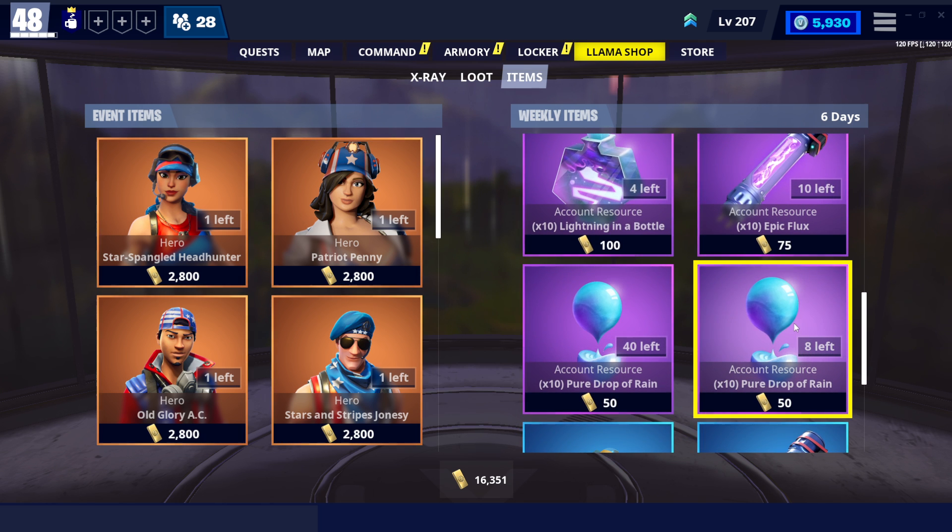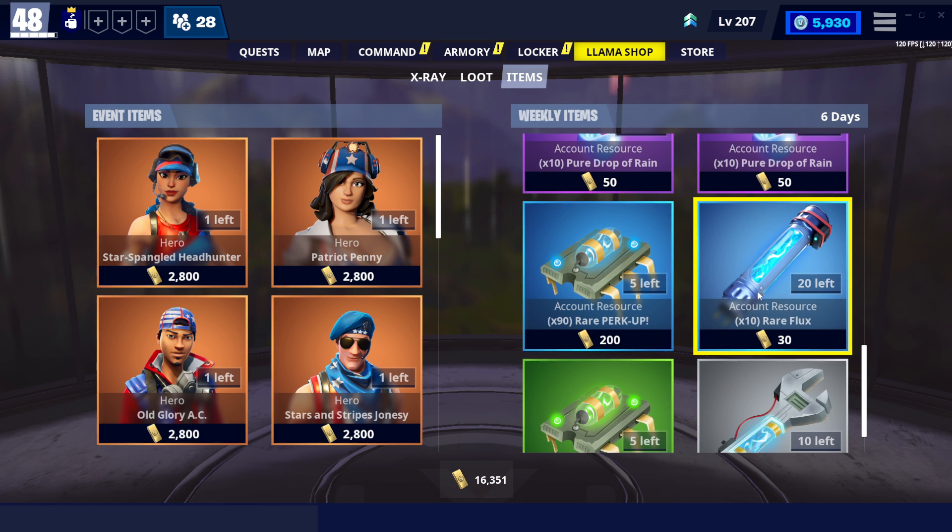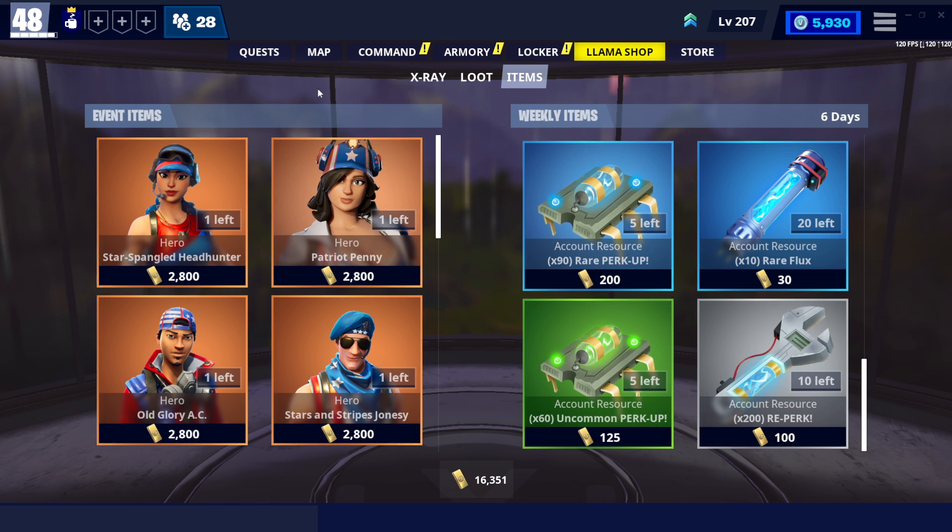For crafting we have: epic survivor, storm shard, iron storm, lightning bottle, every flux, pure raindrop, pure raindrop, rare re-perk up, rare flux, uncommon perk up, and regular re-perk up.